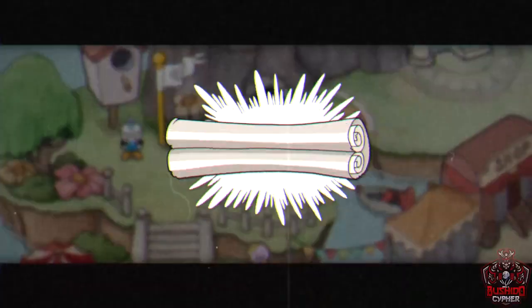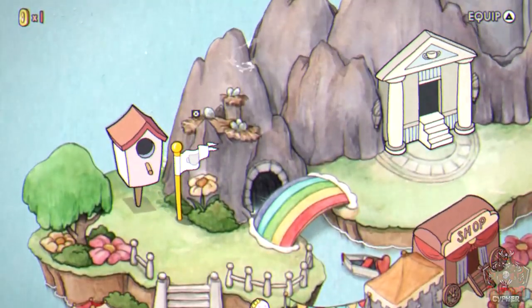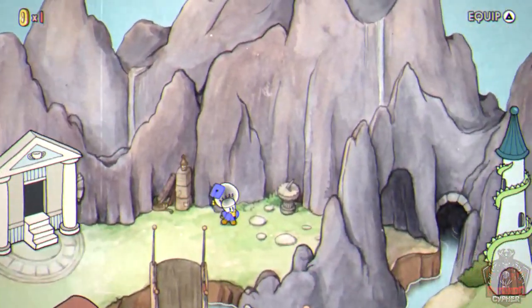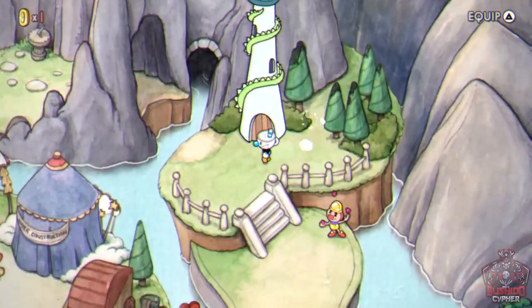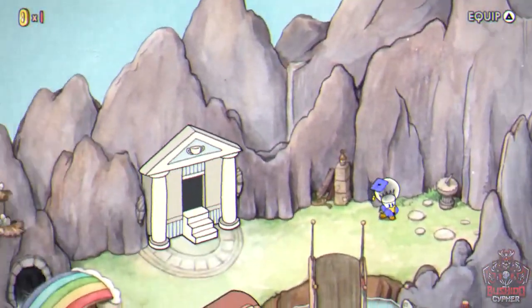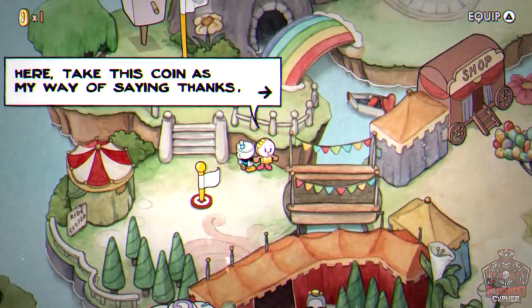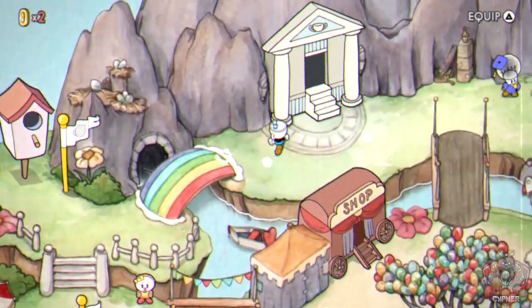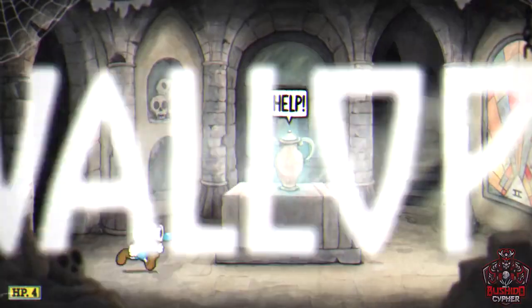Wally Warbles' defeat opens a rainbow bridge and grants his soul contract. Behind his level you can walk the back side of the mountain as a shortcut — do this and then come back, because a donut NPC gives you a coin for finding that shortcut. You need all coins in the game for a trophy. After that, enter the second Mausoleum.